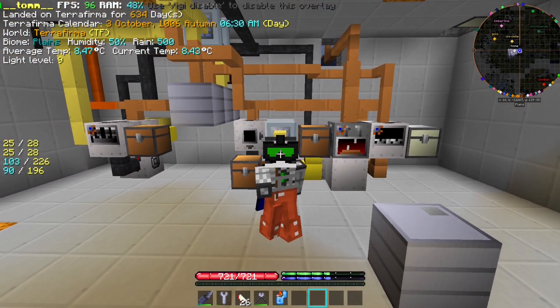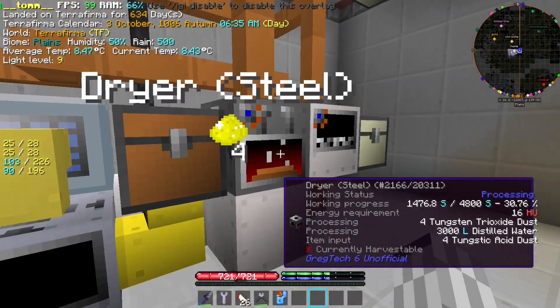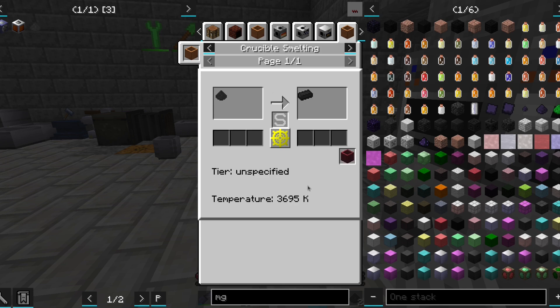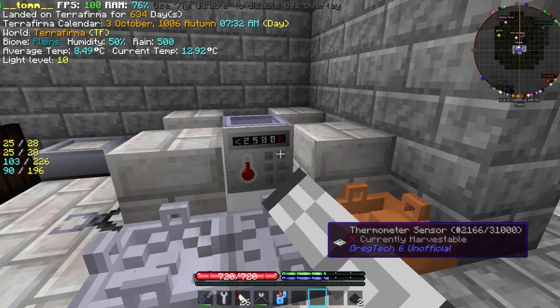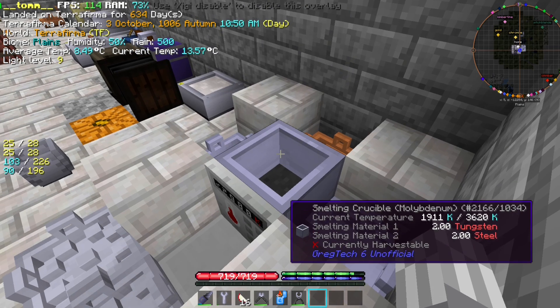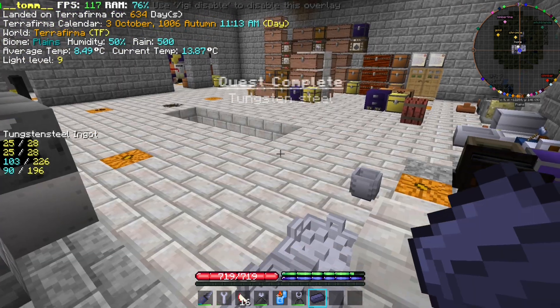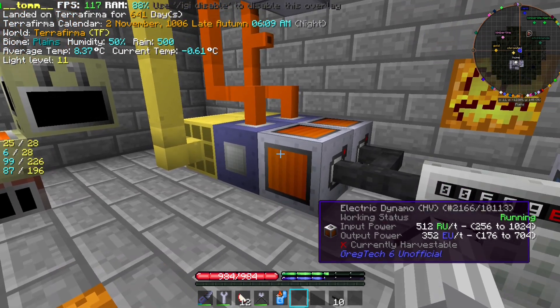Welcome back. Last time we had managed to obtain tungsten, however we can't work it because we only have it in dust form and working it requires temperatures we can't manage. However, there is something we can use the dust for which is even more useful than tungsten — tungsten steel. After quickly obtaining it, the first thing we are going to make with it is a better power generation setup that uses oil.